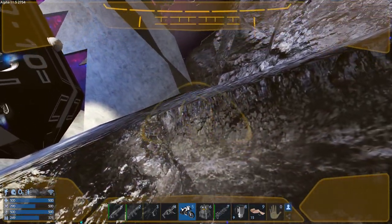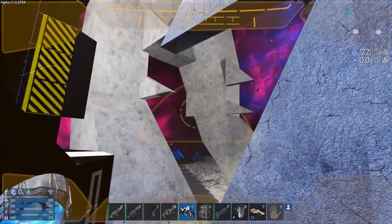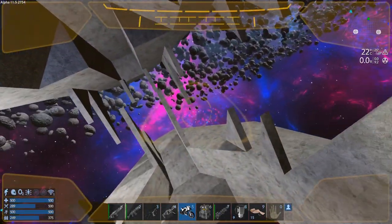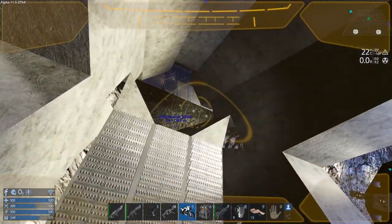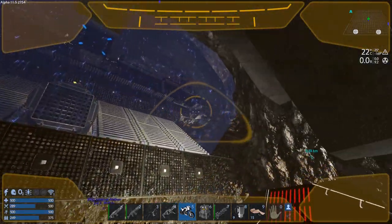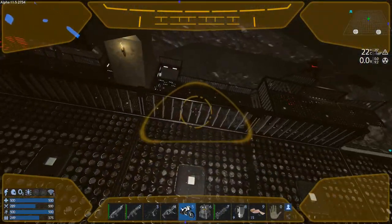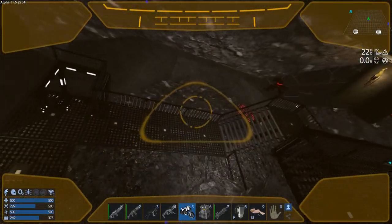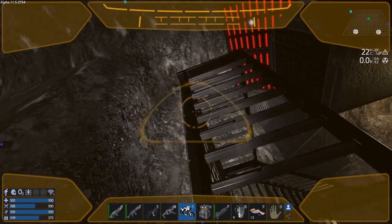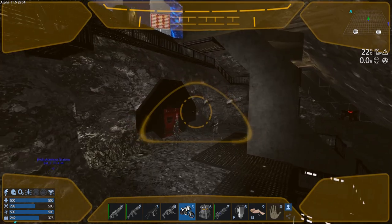It all closes up after me - nice, the switches are working good. There shouldn't be any enemies in here because we're friendly with Polaris. This is cool - I kind of wanted to make a dragon head entrance on a base before. Now they've stolen my idea! There's a sealed entrance in here with guns.